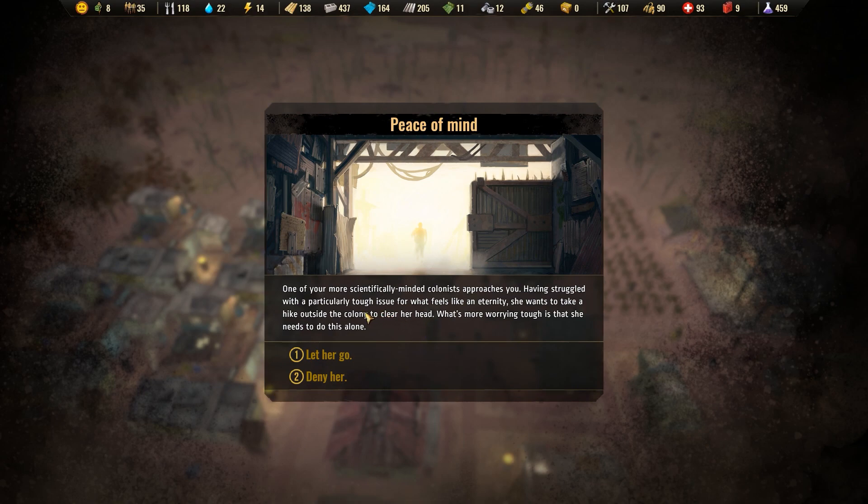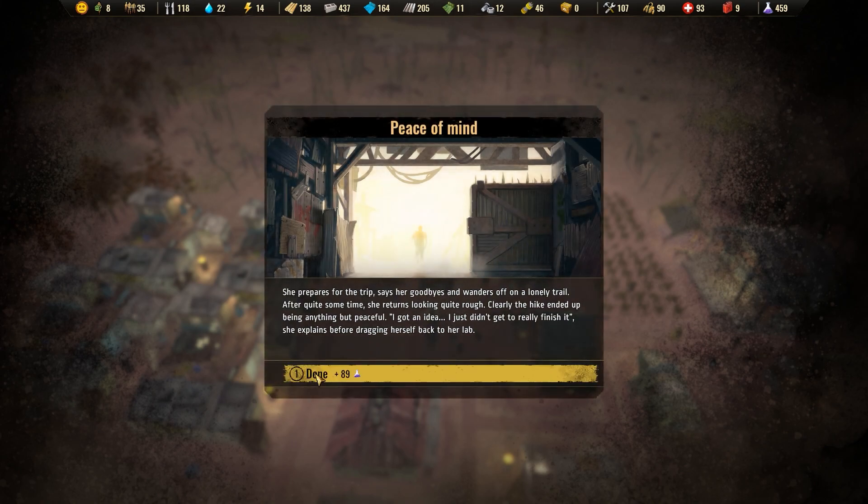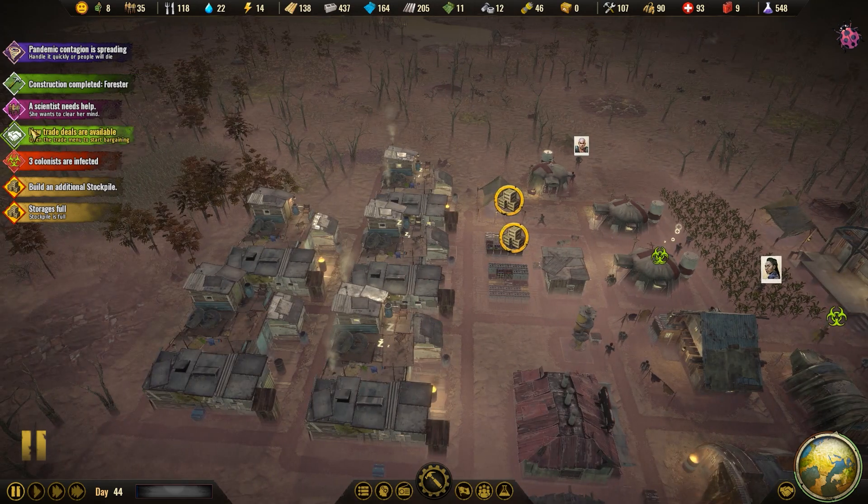Oh — a scientist wants her help. One of your more scientifically minded colonists approaches you, having struggled with a particularly tough issue. For what feels like an eternity she wants to take a hike outside to clear her head — yep, we'll let her go. She found a solution! There's 89 more science — good job, colonists. You guys rock.